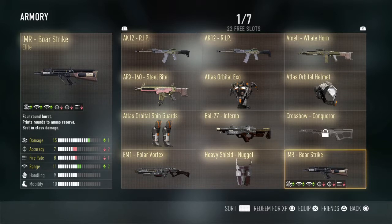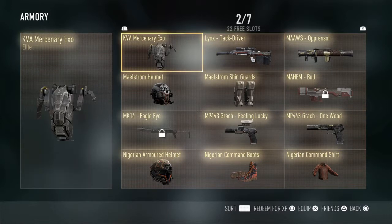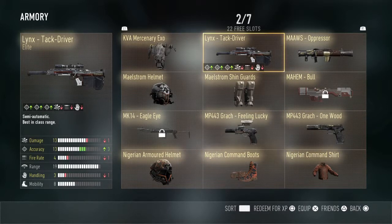Coming in next, we got the Lynx Tac Driver. I don't snipe that much, but it has negative one damage, plus three accuracy, negative one fire rate, and negative three handling. I guess it's an okay weapon — you guys tell me down in the comments what you think.